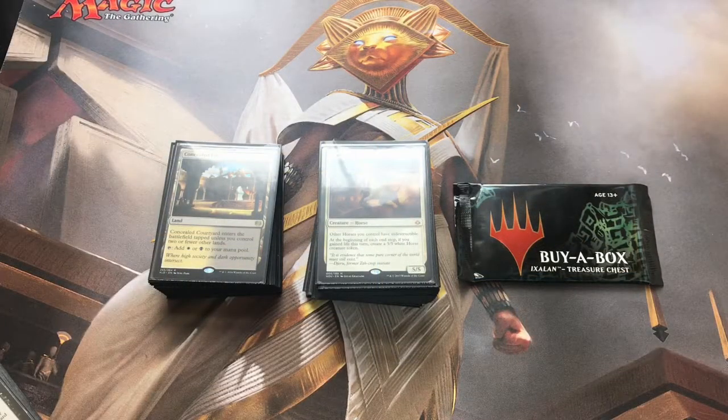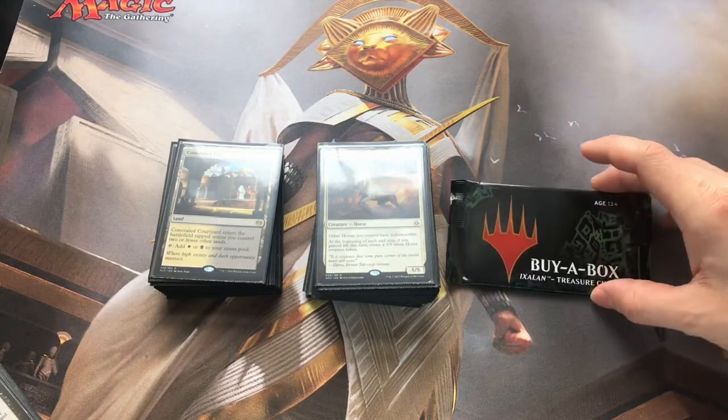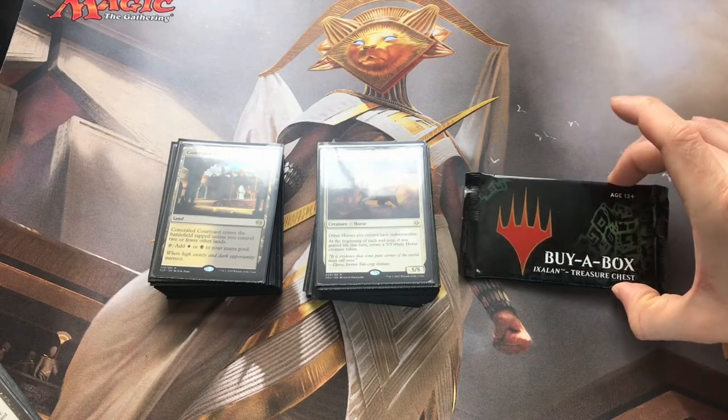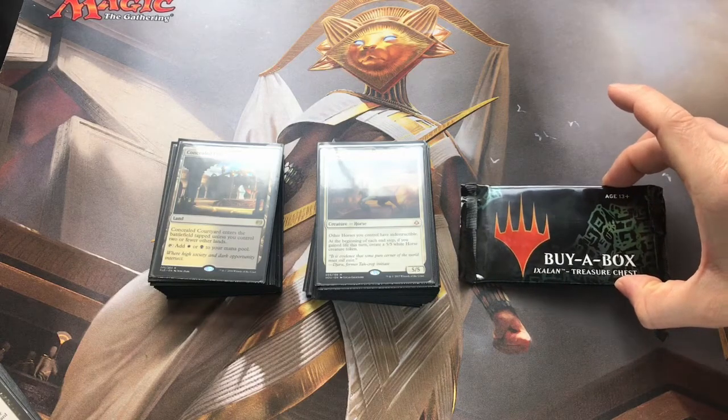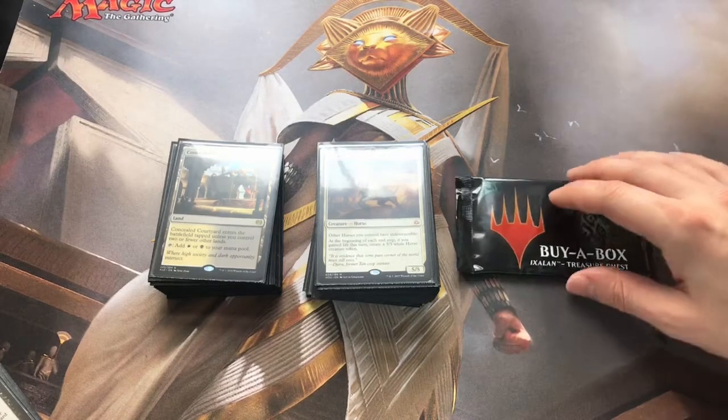Ahoy everyone, welcome back and thanks for tuning in. So today is the start of Boosters and Brews, a new segment on the channel trying out something different with just really quick deck tech. Rather than spending the usual sort of 20 minutes trudging through all the cards, we'll have a quick flick through and then we're going to crack a booster. This week to kick things off we've got a special one - the Ixalan Treasure Chest Buy-a-Box promo.